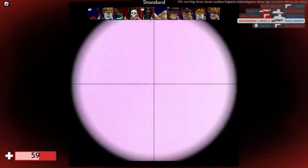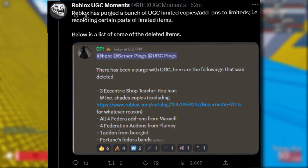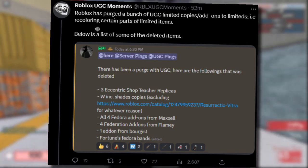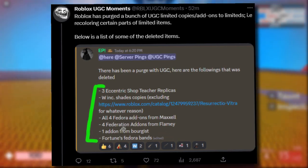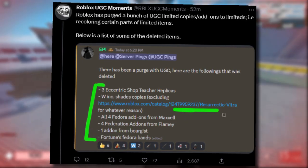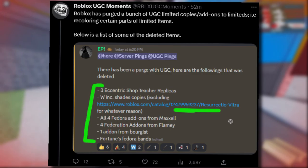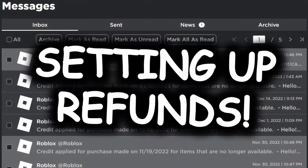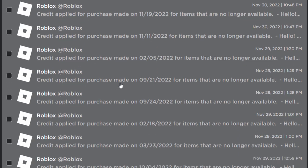I literally just found out — Roblox has started deleting a ton of these UGC limited copies. From Roblox UGC moments: Roblox has purged a bunch of UGC limited copies and add-ons. Yeah, those add-on things are getting deleted slowly. It's going to take Roblox a while but they did remove quite a few — mostly fedoras and federation add-ons. Oh, maybe they did delete most of them then. They've deleted a ton of shades copies as well except for one of them. So just keep in mind guys: if you ever want to buy a fake limited, make sure you go into your messages and have refunds turned on, so if one does get deleted you definitely get the money back.